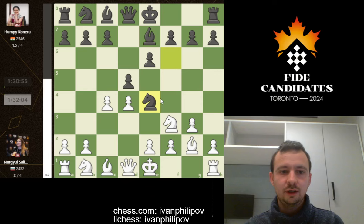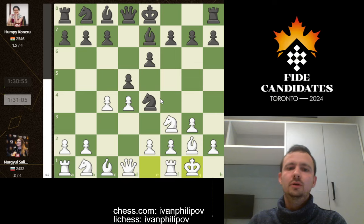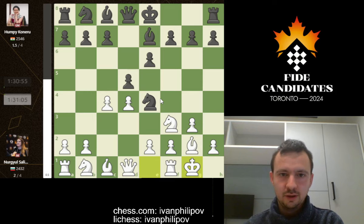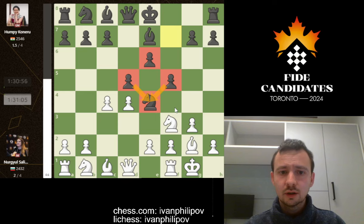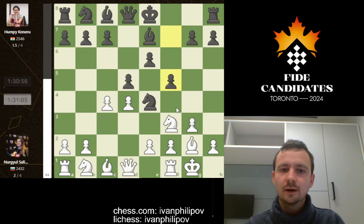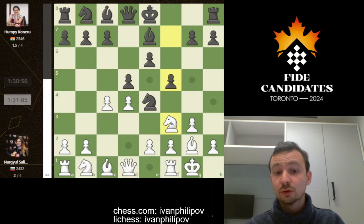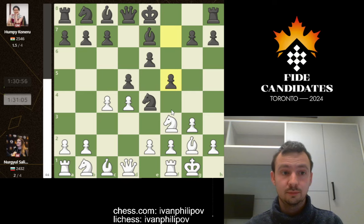Nurgil continues with castling, which the knight didn't endanger in any way — a very logical move. Now we have another very interesting, solid attacking move: f5. Notice that Humpy has gained quite strong dominance on the light squares of the board with these three pawns, and she's protecting her knight on e4 very well. It's not easy to kick out this knight because the pawn has already moved two squares up. The plan is very clear already on move six: stack the center with pawns, close the position there, but give herself space to attack on the side where Nurgil castled.